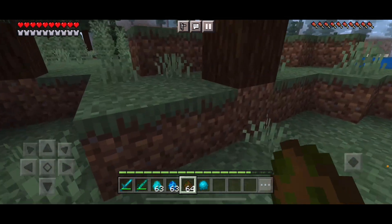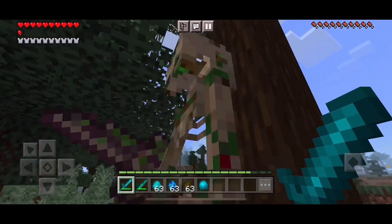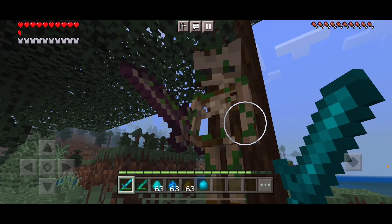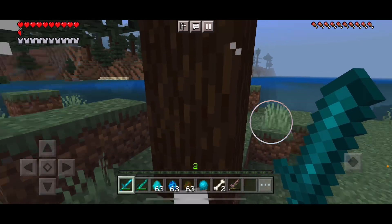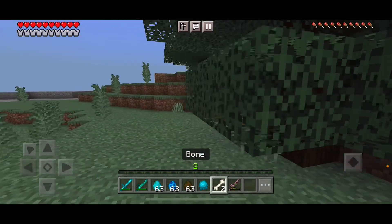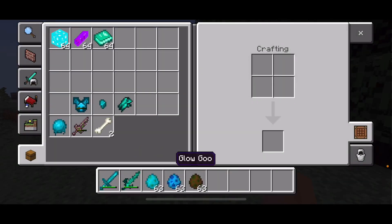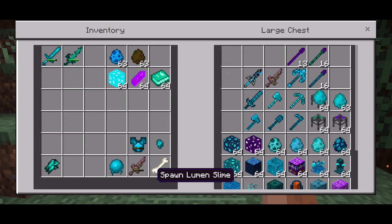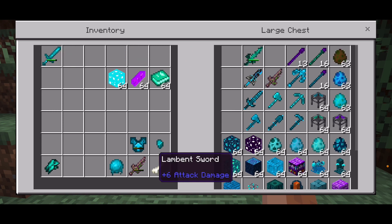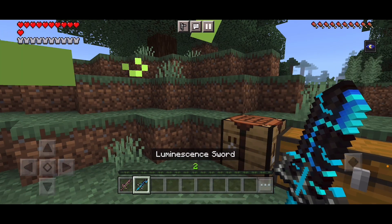There's a Dog Ichudo skeleton here. Battle over — he drops a dugsorn and two bones. Let me just put that in my inventory. Next up is the dugsorn and the aluminate sword.